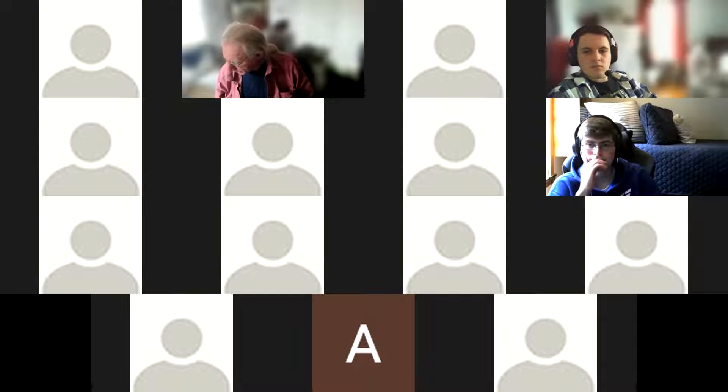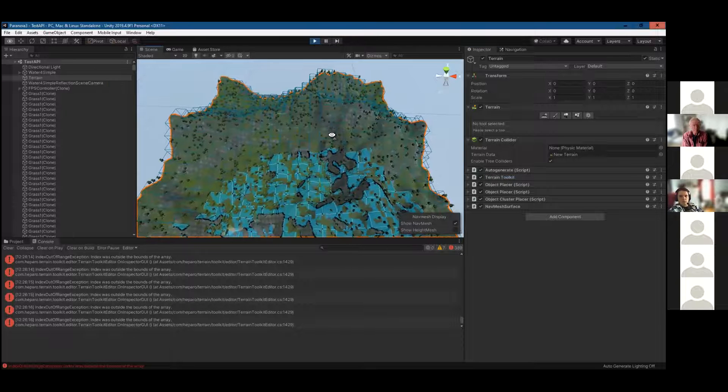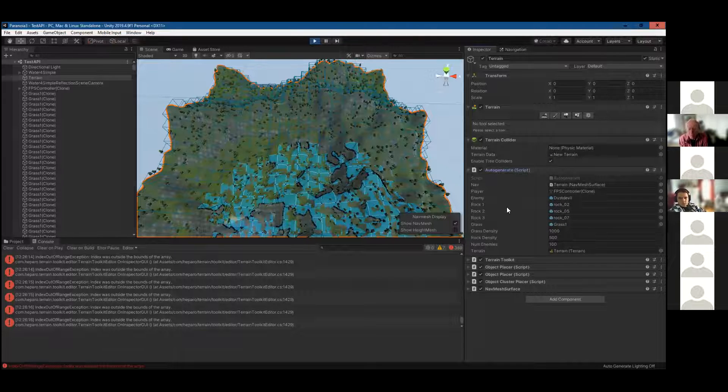Klukey is up. He hasn't gotten a whole lot of progress — mostly trying to fix bugs. He has a lot of spaghetti code because he's been trying to put everything into one single auto-generate script. The reason is that with separate scripts, objects would sometimes be placed in the air before terrain finished generating, which is a real pain.